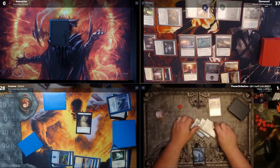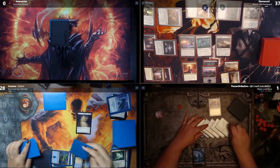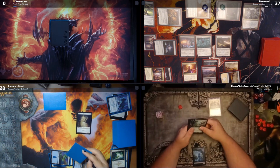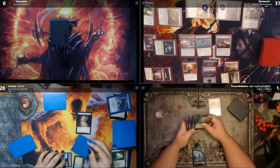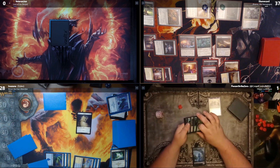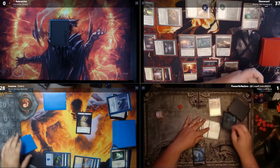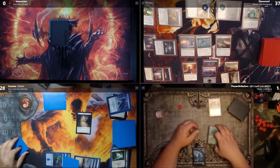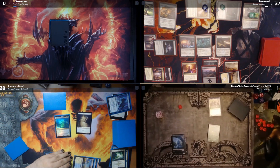Second main phase — I play a Swamp since I haven't played a land. Necropolis Regents triggers: I dealt 36 damage, so it gains 36 +1/+1 counters. I put them all on Brina. Brina is now a 37/39. I'll pass, untapping Victory Chimes.